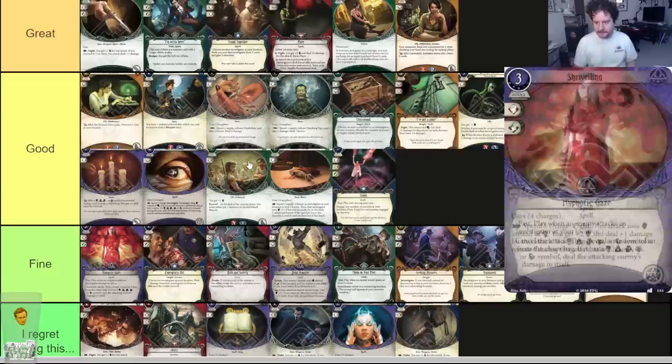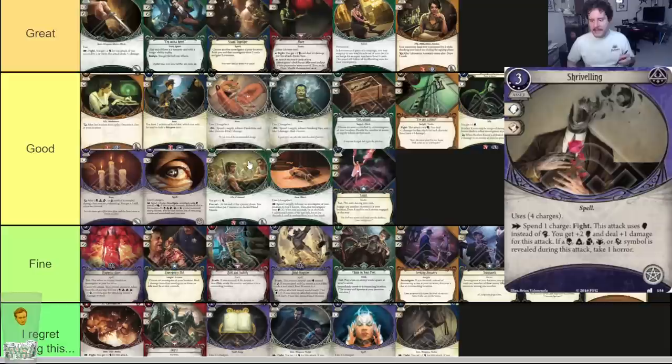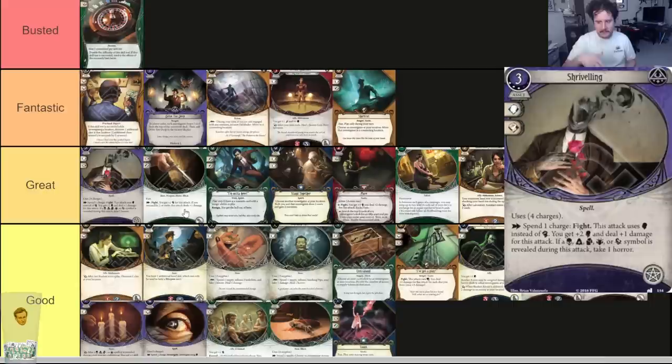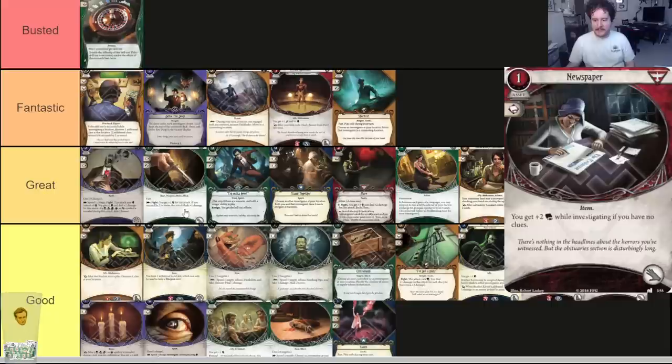Shriveling level three — four charges. Spend a charge to fight using brain instead of fist. You get plus two brain and deal plus one damage. If a bad symbol is revealed, you take a horror. Card is great — it should have been in the core set. I was shocked putting these together and realizing it wasn't in the core set. Card is great, should have been in the core set — staple kill spell, very good.